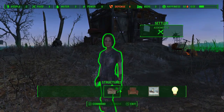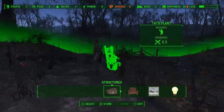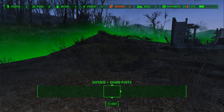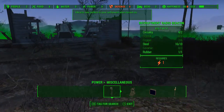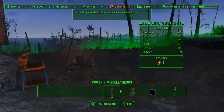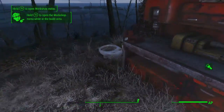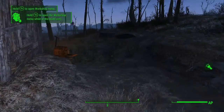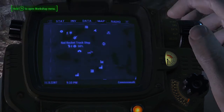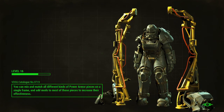I need to set up the settlement recruitment beacon. Is that unlocked from the beginning? It's under Power. Yeah, it is - you need two crystal, six copper, sixteen steel or ten steel, three ceramic, and one rubber. I want to take all their stuff from the workbench since we're never building here. We'll quickly head back to Red Rocket and then Sanctuary to turn in the quest, and store all this junk - no point carrying extra weight.